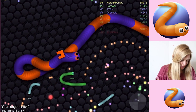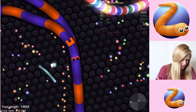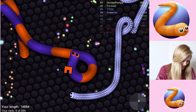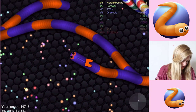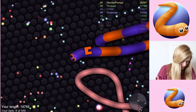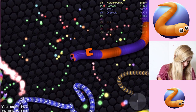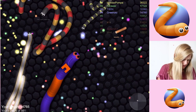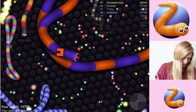Come on, we need some points. I'm in fourth. I'm going to say I'm going to get up to first - but that Hordax Pompa has 38,000. No chance we're going to get up there unless he dies. I am not going to get first. I'm too scared to try and take anyone out. Let's see if we can find someone we can loop around or something. Oh no, no, no - stay away from that, too many little ones. It's getting tighter. Maybe I need to move out of the middle now I'm a bit bigger.